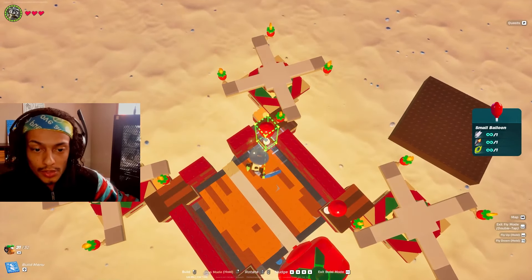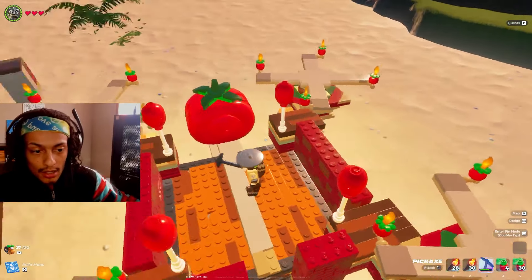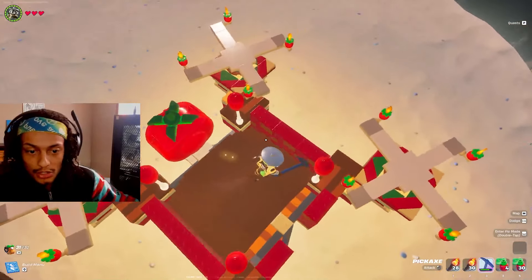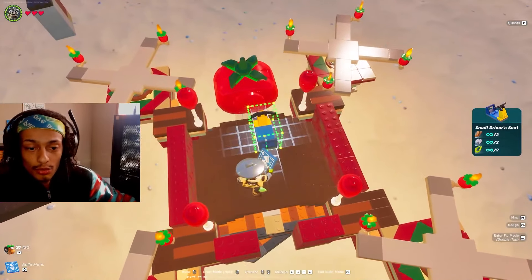We're going to place four small balloons that aren't activated on the inside corners of those counter pieces. Then take whatever wood floor you're using — I'm taking some 12x2 wood floors and stacking them, overlapping until I get to my desired center.